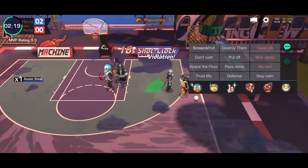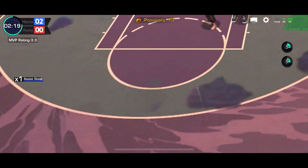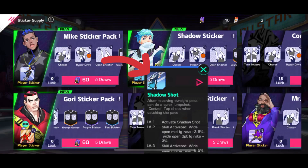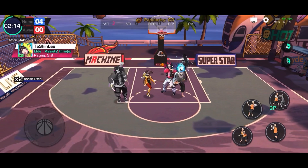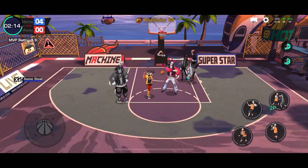Player stickers are character-specific stickers that enhance or alter their capabilities. For example, the Shadow sticker allows him to use Quick Jumper after receiving a straight pass, while the Gory sticker adds extra disturbance to layups and dunks when using Chase Down Block. If you own an all-star, you definitely need their stickers.